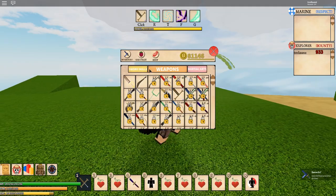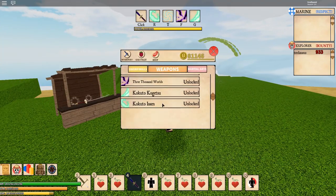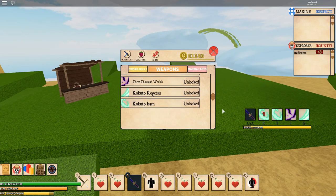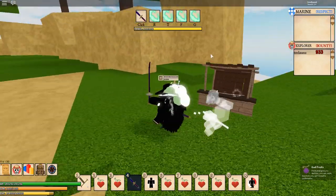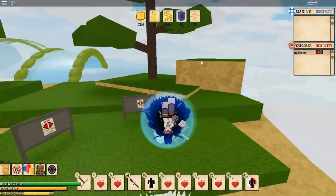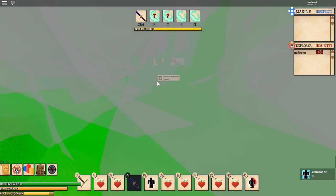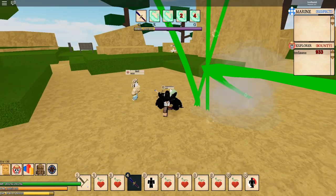Okay, so this is what you want to do: pick whichever move you want to spam, click it, and place it on every single one of the key slots. Let's say I want to spam this one — I'll put it on every single one of them. Now let me reset real quick. Okay, I'm done resetting. Let's test it out — turn on observation Haki — and you can see I'm able to spam it. As you can see, I'm able to spam it. That's how you bypass the cooldown with weapons too.